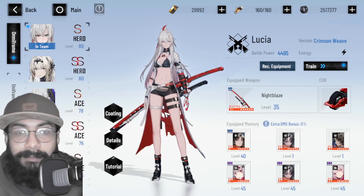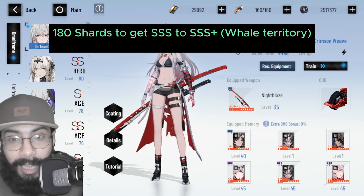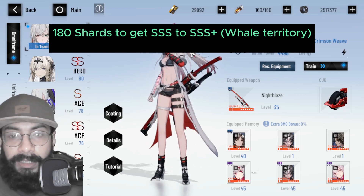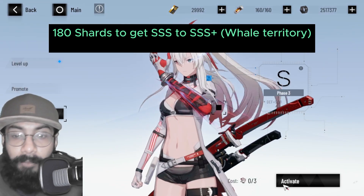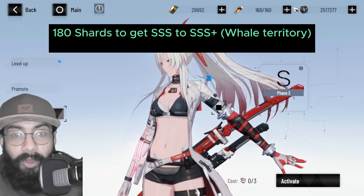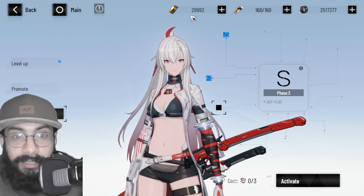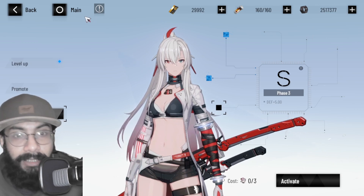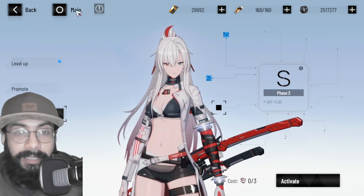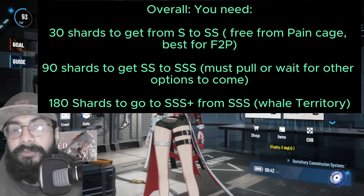If you want to go even further — from Triple S to Triple S Plus — the requirements increase even more. Each node costs even more shards, and in total you need 180 shards to move from Triple S to Triple S Plus. So the investment escalates dramatically with each tier.